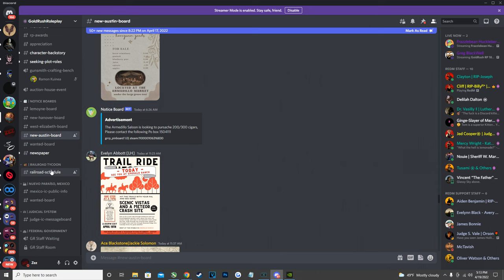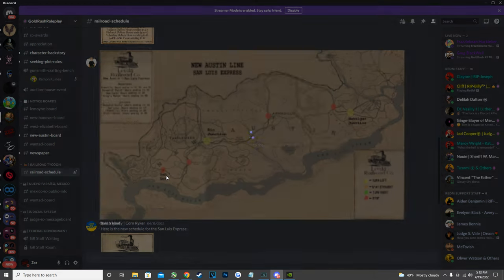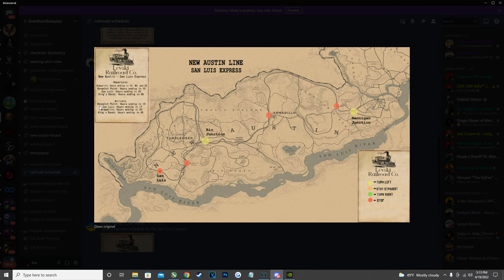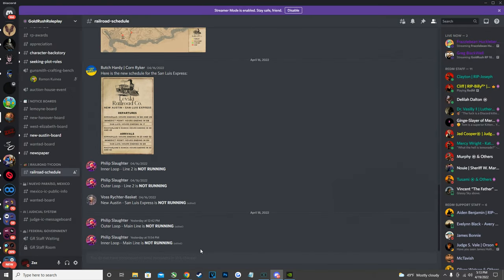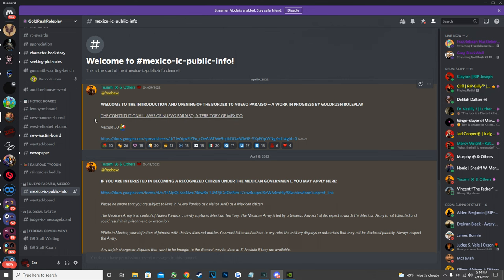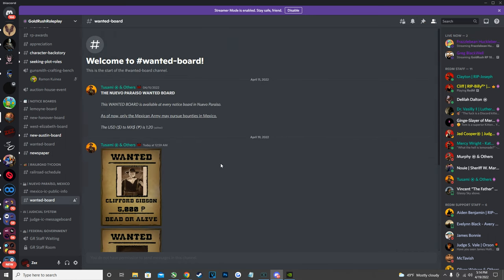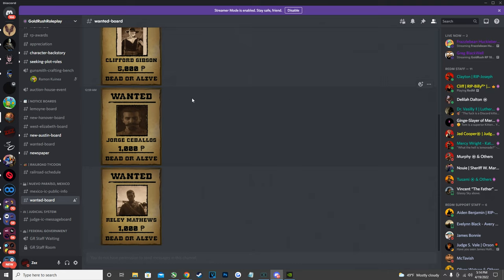Next is the Railroad Tycoon section, where you can see if the train is currently running, where it's going, where to board, and the schedule. Below that is the Mexico category — the server has an expanded Mexico region you can visit, and you can even become a Mexican citizen. There's also a Mexico wanted board showing bounties separate from the main county.